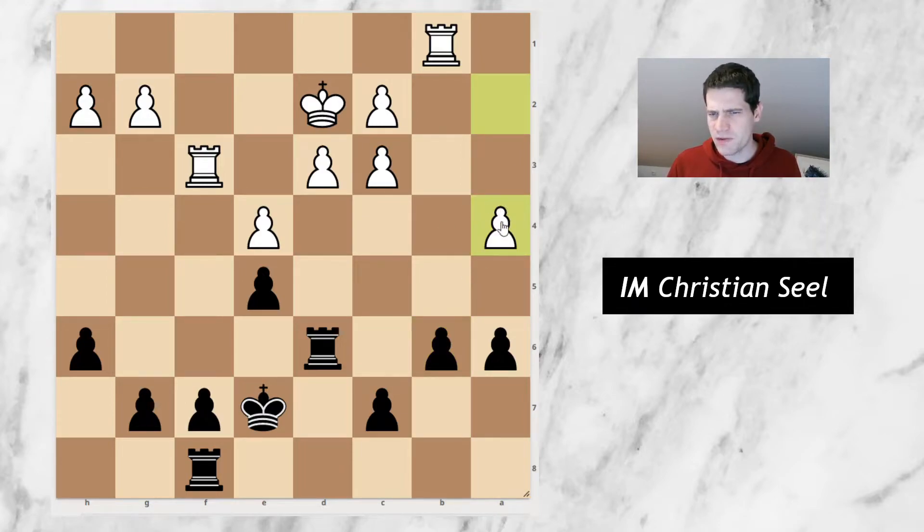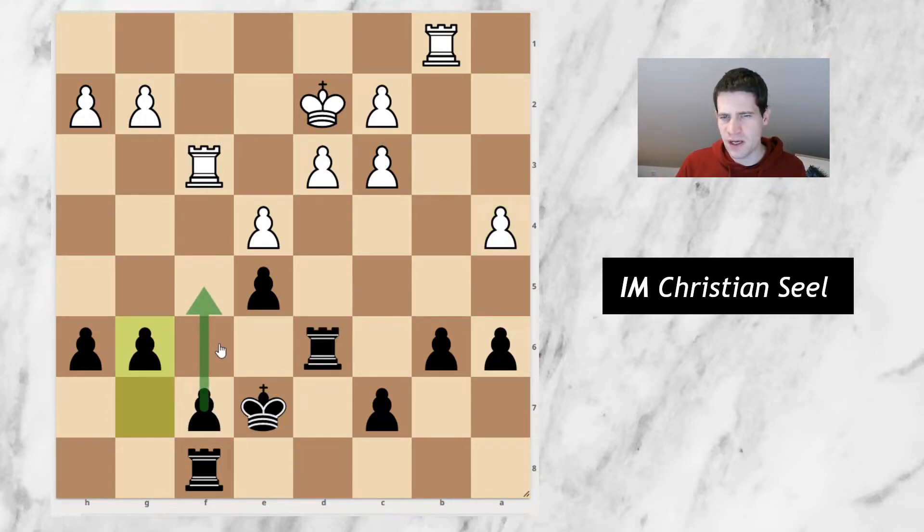He went a4, and the problem is I can never really attack this a4 pawn anymore because all potential entry squares of the rook are blocked. So he always kind of has the idea of going a5, or maybe at some point c4, c5, and I can't really do that much about it. It's difficult for me to come up with an active plan. During the game I still felt that I was doing fine, maybe even better here — which I think is a complete misjudgment of the position. So I went for g6, trying to go for f5 next, but he could just stop that idea by going g4.